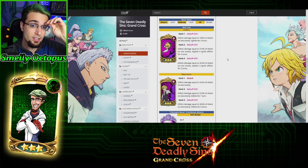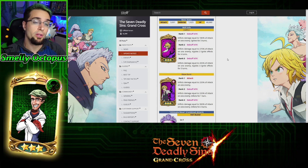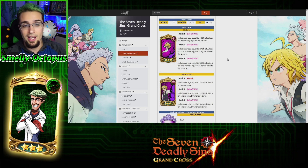Now, his rank 1 skill is Hellfire. At rank 1, this is a debuff card all around, so cards that lock out your attack skills will not work — Red Gowther trying to do his old AoE is not going to affect these skills at all. At rank 1, he has 108% of attack on one enemy and ignites him for three turns.